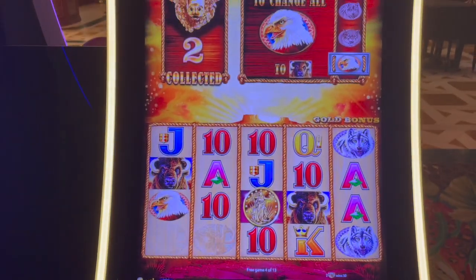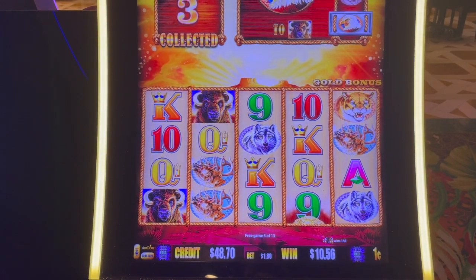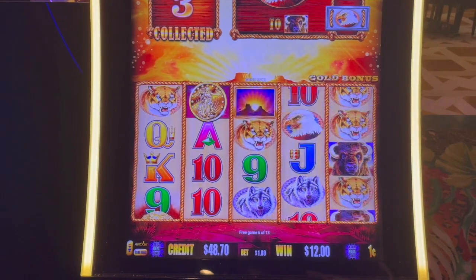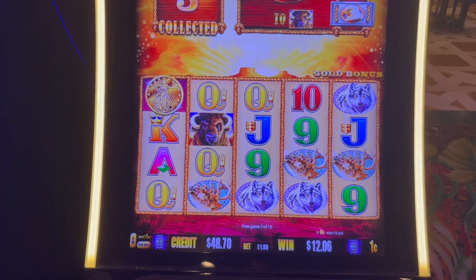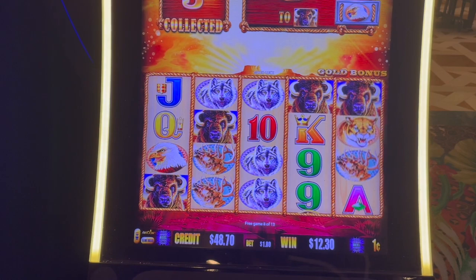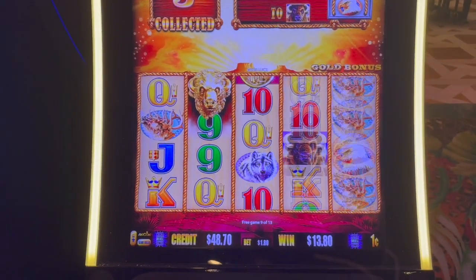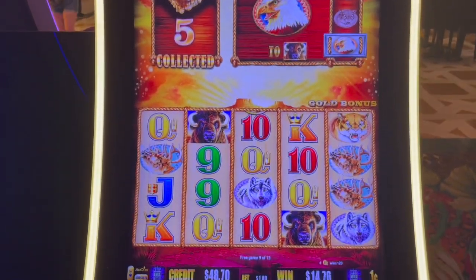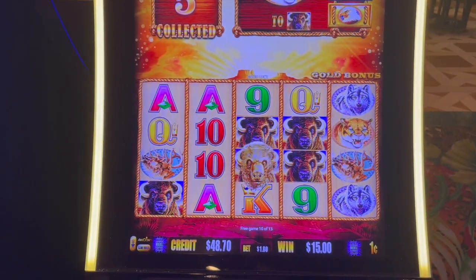That's two gold heads. Three gold heads. Coin, coin, coin. I need something. Buffalo. Too bad I didn't get a wolf on that. Four or five gold heads. Eagles are going to change to buffalo — I want to get an eagle. Four more spins. There's six gold heads.